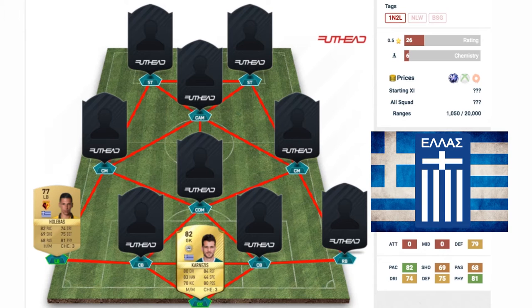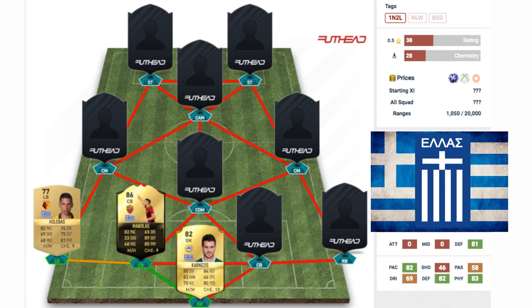Moving on to the left back position, we have Jose Holebas. He's got a pretty decent card — 77 rated non-rare gold, now playing for Watford in the Premier League. He has 82 pace, 74 dribbling, 75 defending, and 81 physical, making him a pretty decent card but nothing special.